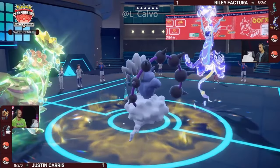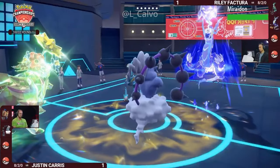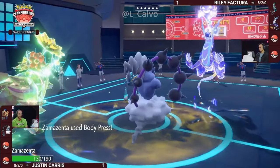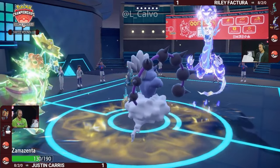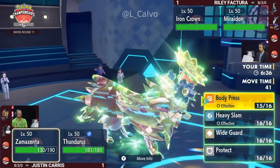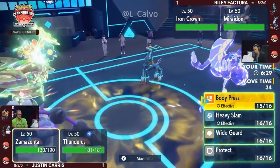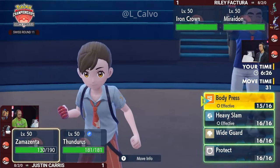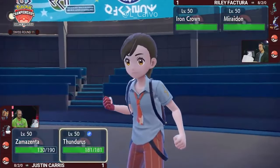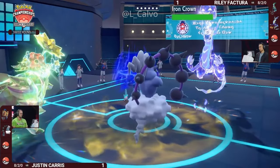It makes sense to go after Miraiadon because you've got to do something about it being in Electric Terrain and you don't want to risk bringing Rillaboom in. Terastallization on both sides — Grass Tera for Zamazenta, and Ghost Tera once again for Miraiadon. The Grass Tera really helps against Miraiadon by resisting those strong Electric-type attacks, though it's not great into Iron Crown — it kind of unlocks Tachyon Cutter into that slot. Eerie Impulse hits the correct target; Miraiadon is now at minus two special attack.